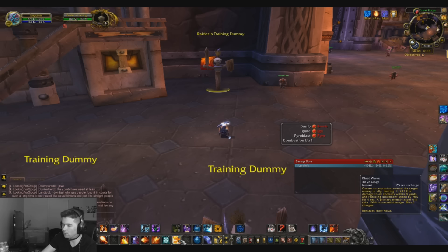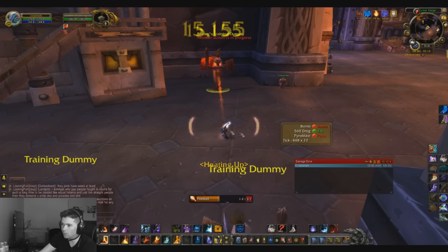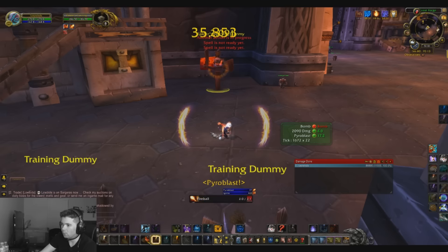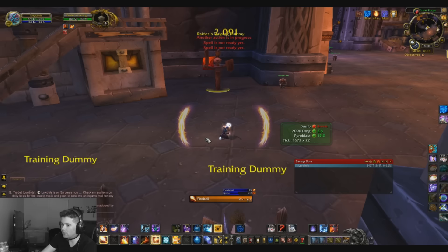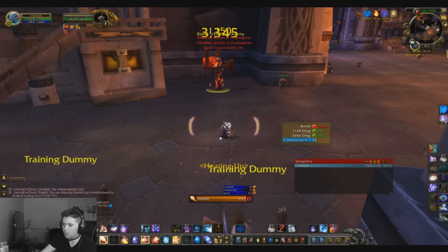Also make sure you use Blast Wave on cooldown for extra damage. Let me show you what that looks like. We're going to spam Fireball here — we got our Heating Up proc, we use Inferno Blast, and we just got a 2000 Fireball. Seems like a good Ignite, so now we're just spamming Fireballs and using the Pyroblast proc every time we get Heating Up.